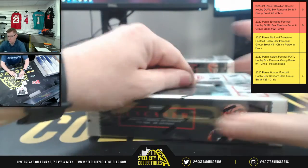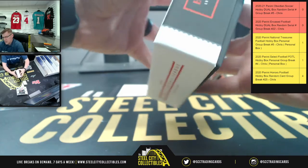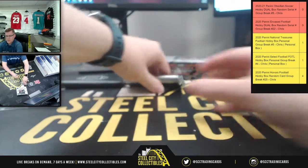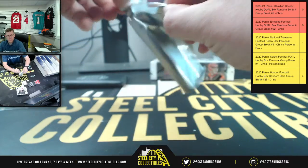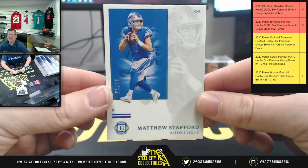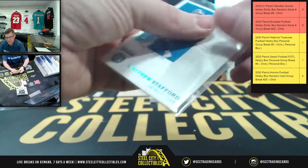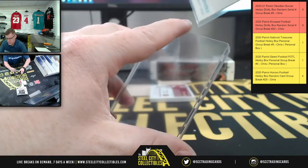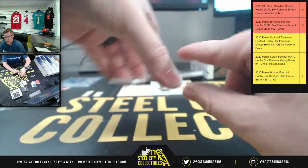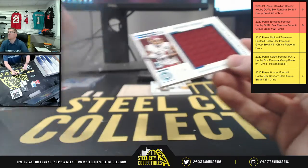Now for the football — first up, the base card is numbered. It's the sapphire out of 25, and it's number one of 25: Matthew Stafford, going to Matthew at the one spot. Next up: Antonio Gibson Substantial Rookie Swatches, 35 of 50 — number five belongs to Kyle.